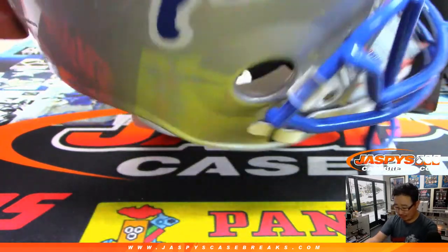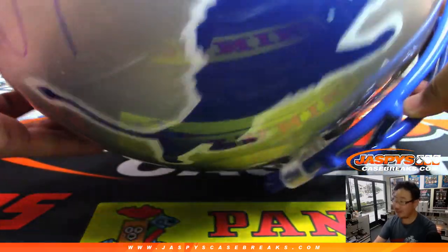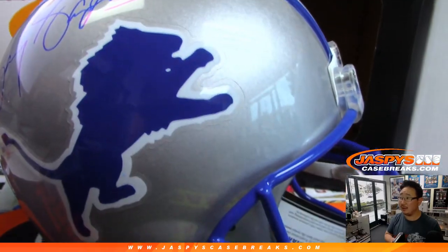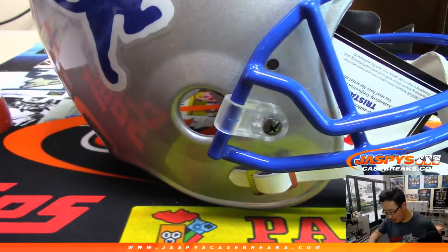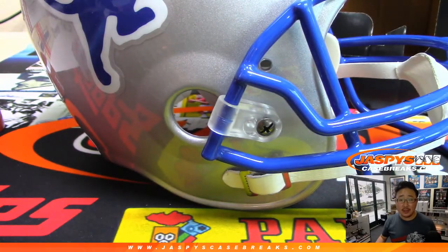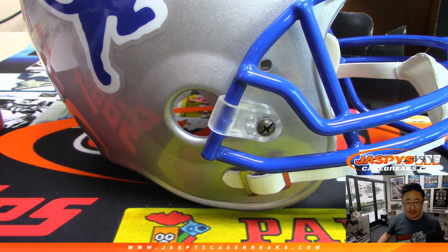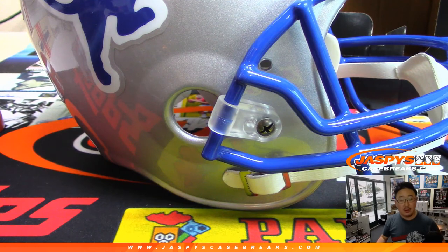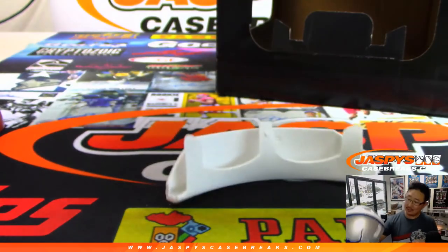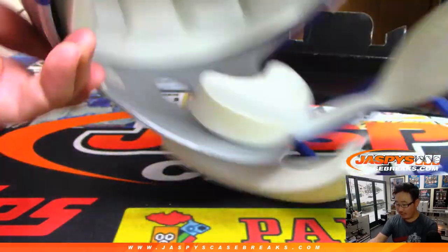Nice big autograph on this full-size helmet. There's the nice Lions logo — I think one of the best logos in professional sports. That Lions logo always looks sharp. There's the TriStar authentication right here. Now let's see who has Barry Sanders. That goes to Michael Gallucci — Steel Curtain with the Barry Sanders. Let's show you all the authentication stickers here too. There we go — the inside of the helmet. Very nice.